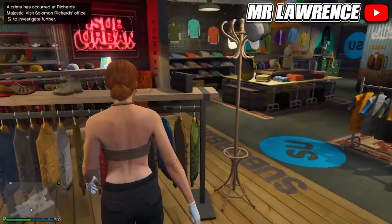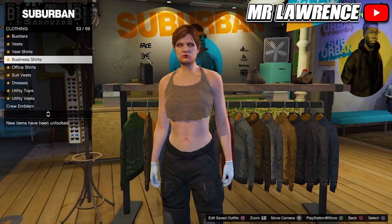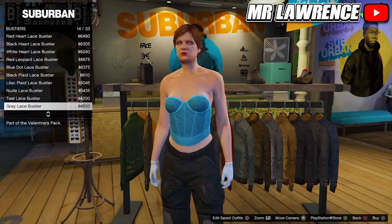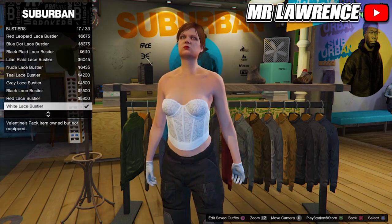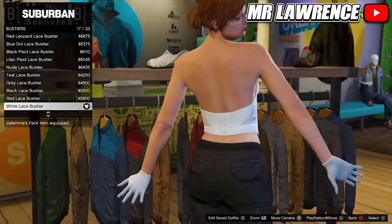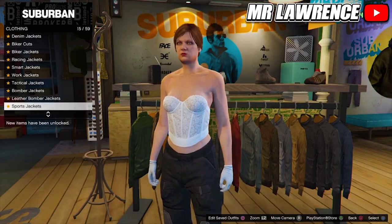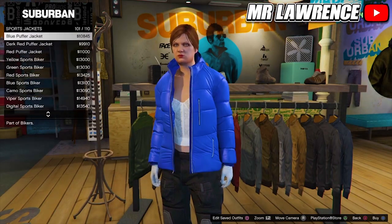For the second part of the outfit, go to Tops again, then to Bustiers, and buy the White Lace Bustier. Then stay in the Tops section, go to Sports Jackets, and buy number 91.